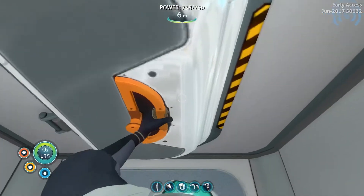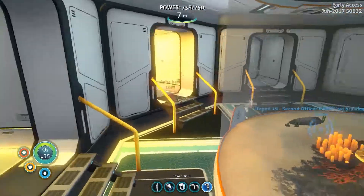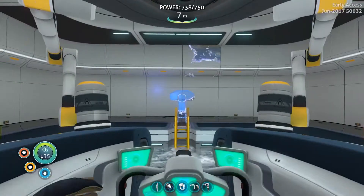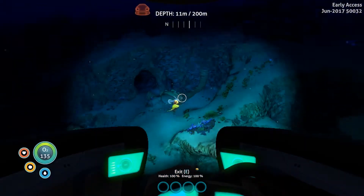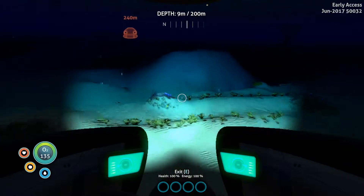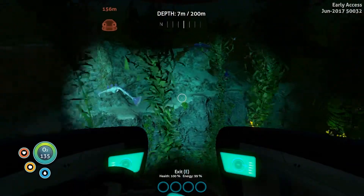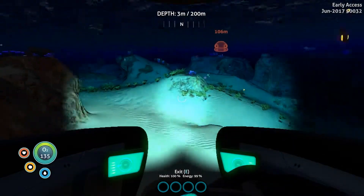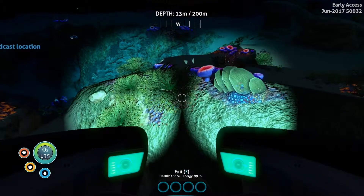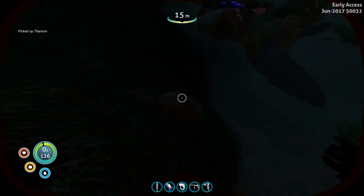Now we have everything back in our system — everything has been built where we need it. Now we need to make the computer chip. Let's go over to our CMOF, jump in it, and let's find one of those special coral tubes that we talked about. There's one — it has a big opening and already has stuff on it. Let's hack at that first.